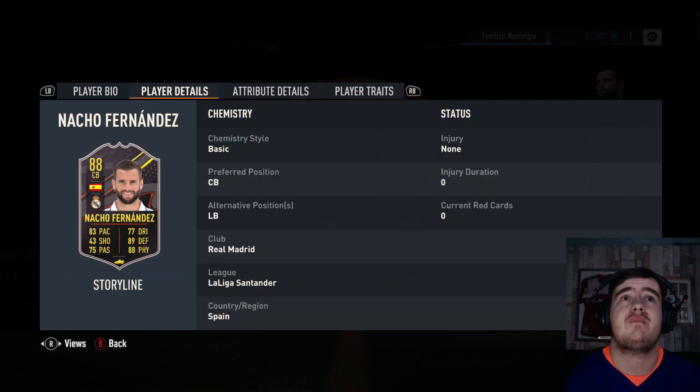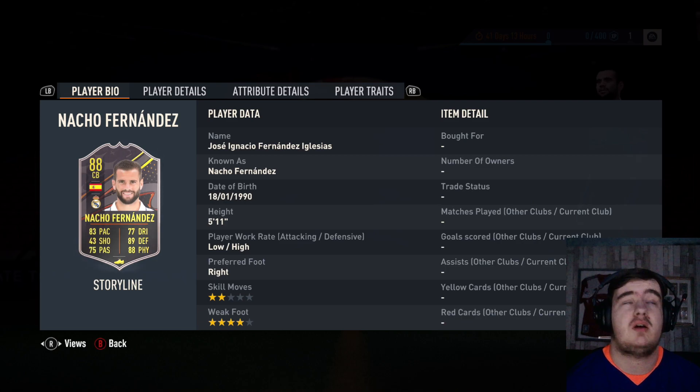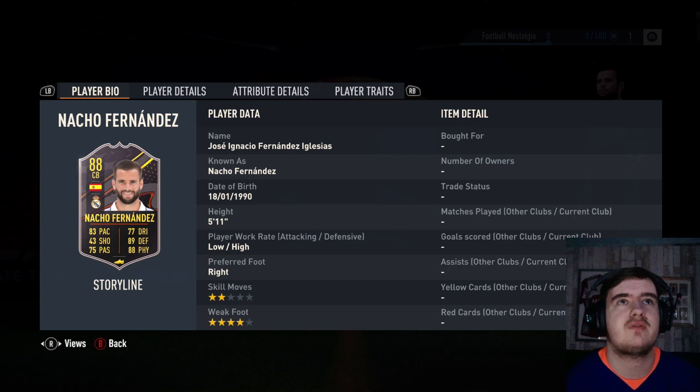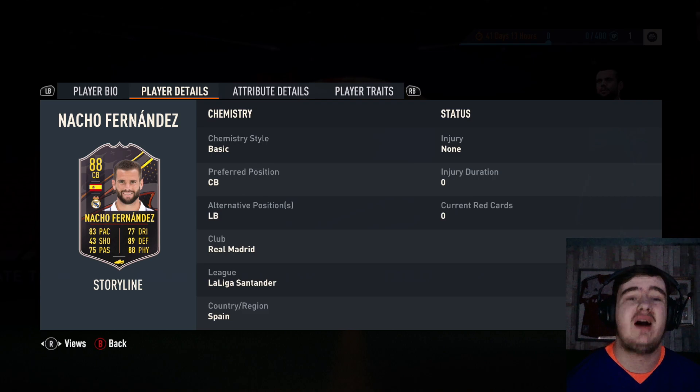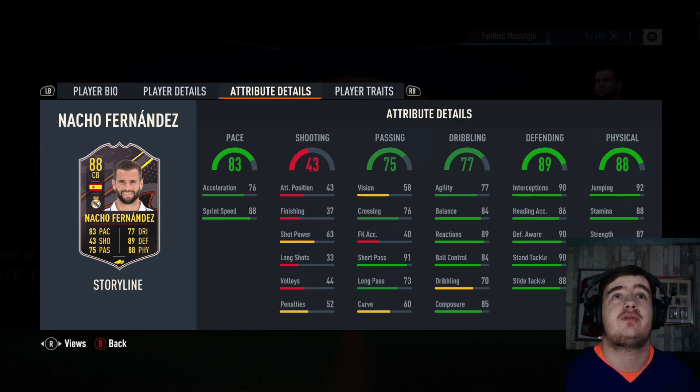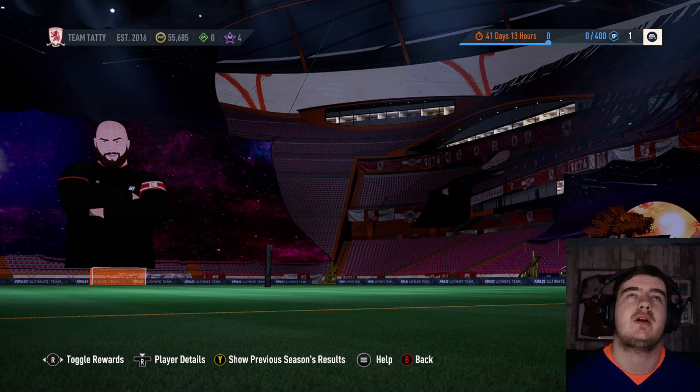And Nacho Fernandez — probably the one to take from level 30, I'd say. The other two were good, just not as good — they had flaws. Nacho Fernandez, low-high work rates, 2 star, 4 star. 5'11 as a centre back is a bit of an issue — centre back, left back. Really nice defending, really nice physicals, good dribbling for a centre back and good pace. Nacho Fernandez is the one from level 30, I think.